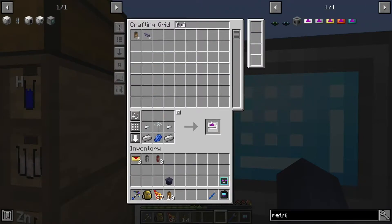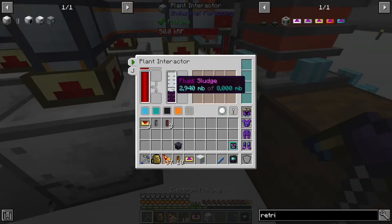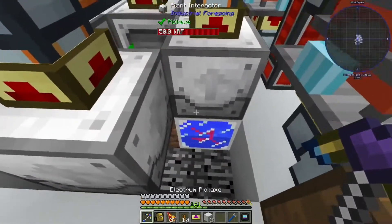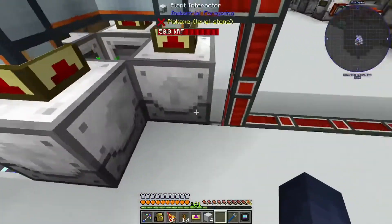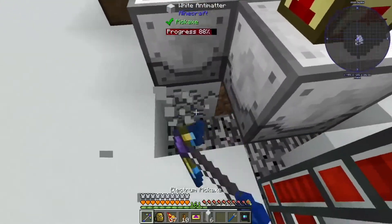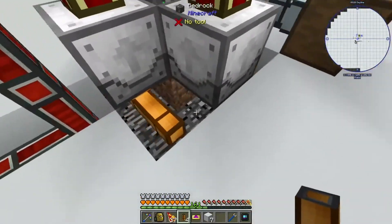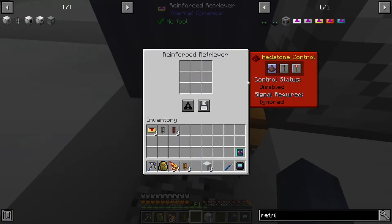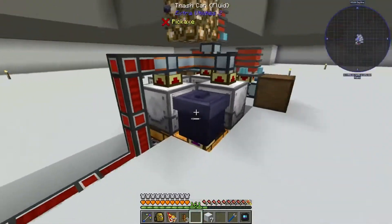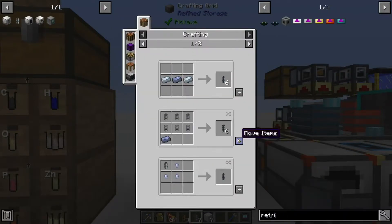I also need some fluid ducts and a fluid trash can. Let me make one retriever. These machines produce sewage — if you keep them running and let that build up, it's going to slow down the machines and make them require more power. We don't want that since we're making a power gen setup. So let's add some fluid ducts down here and put the fluid trash can on top, put a retriever here, and they should take out all of the sludge. Problem solved.